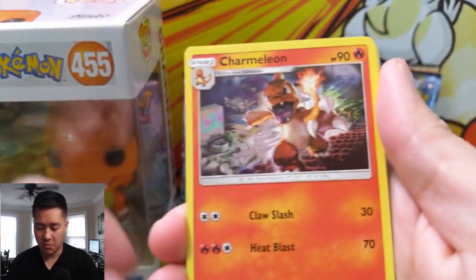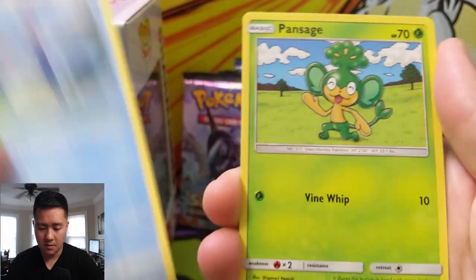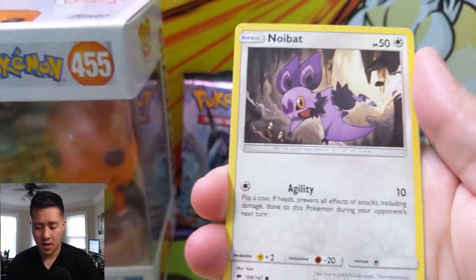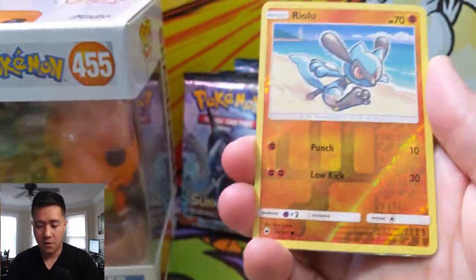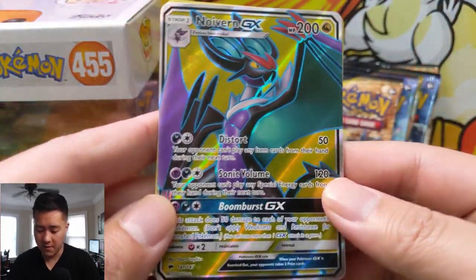First pack: Wobbuffet, Charmeleon, Porygon 2, Merill, Pansage, Espurr, Pikachu, Noibat. Reverse is Riolu, and then we have a full art Noivern - very nice!